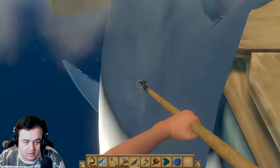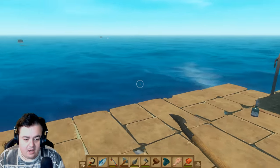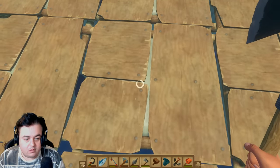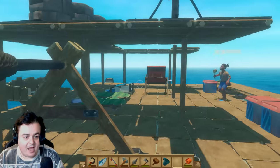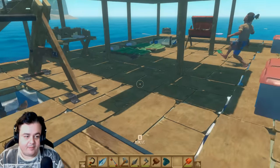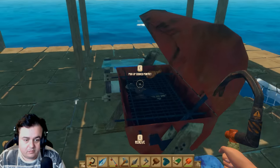Oh, he got away with a plank! I wasn't paying attention. I'm going to plunk down the anchor. Here we go! Should I drop the anchor now? All this way? Oh no, we're actually going towards it — that's fine. I thought we were floating past it. First floor is done!